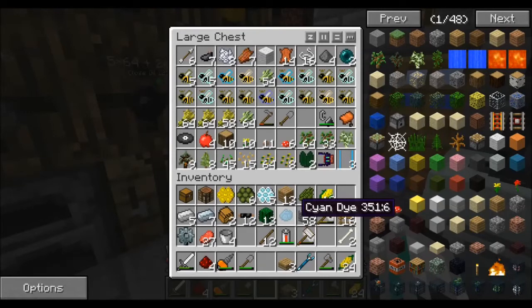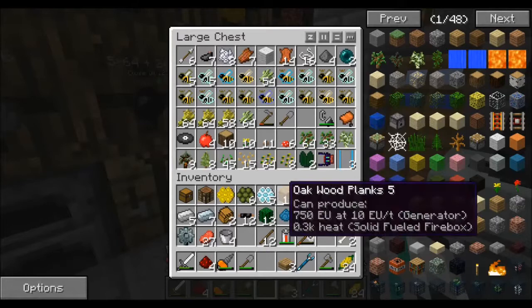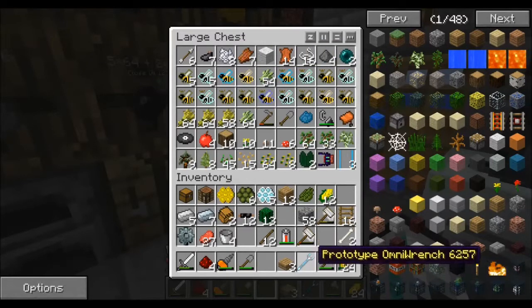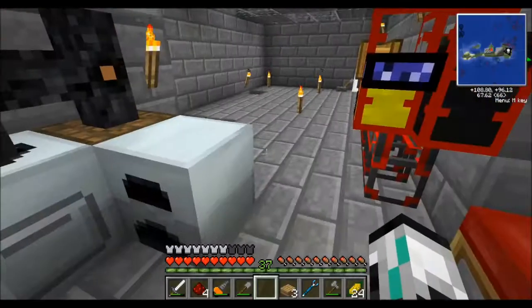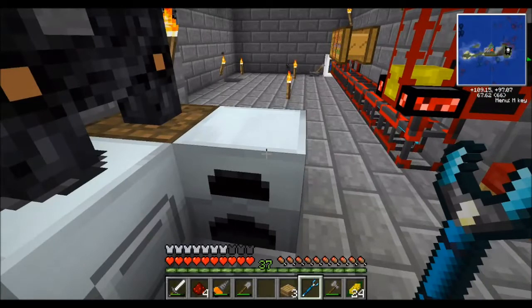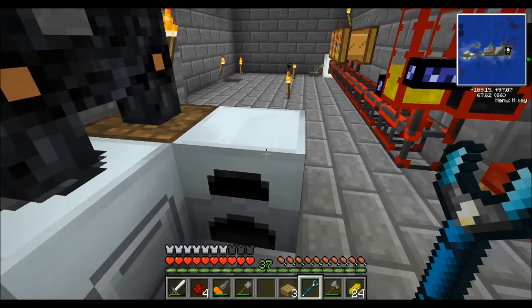Hey guys, welcome back. This should be episode 13 of Naval Blades, Let's Fail. I got a lot of stuff happening in this episode. First, cayenne dye, because I actually found cactus greens. A cactus green plus lapis makes cayenne. I was able to make one cayenne wool, which makes my prototype OmniWrench, which I'm about to need. Hopefully this works like it's supposed to and does not explode my entire lab in a tragic accident.